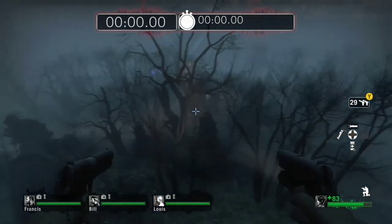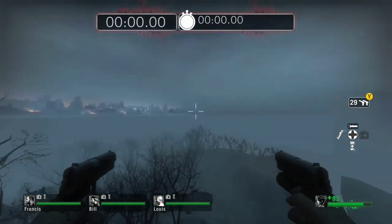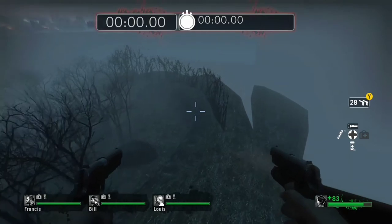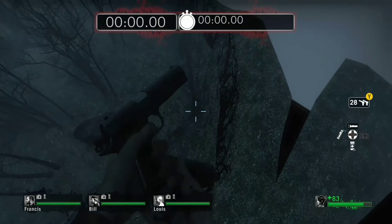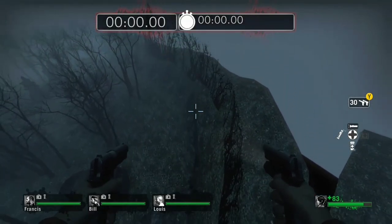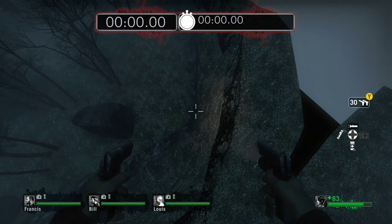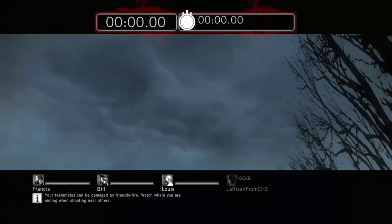Another thing I haven't talked about in the last video: you can go into this right-side barrier right over here. All you gotta do is walk on this invisible barrier right over there — it's somewhere there, but it's really thin. It's like a super thin barrier that you walk on to get to the right side.